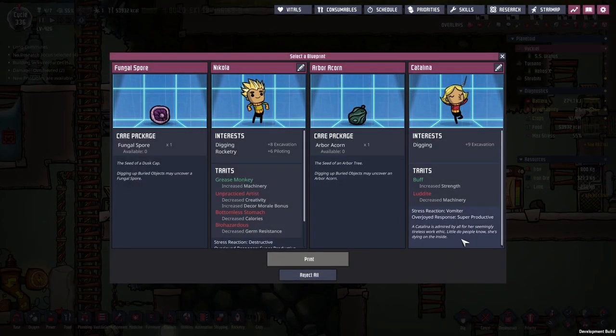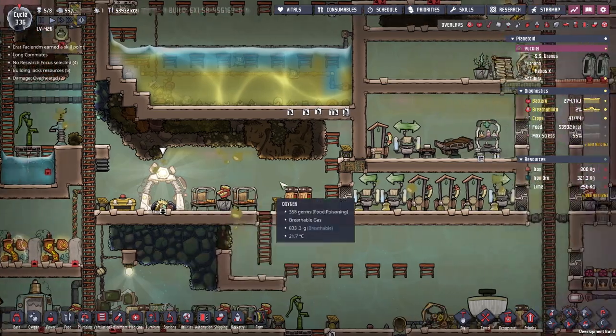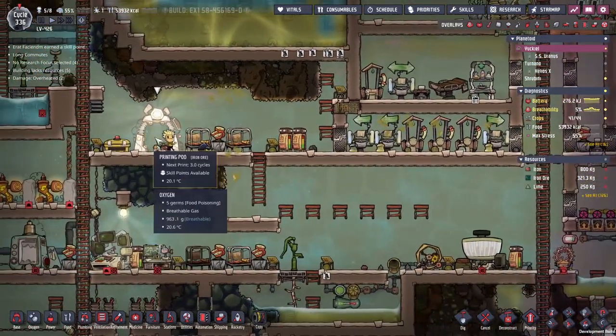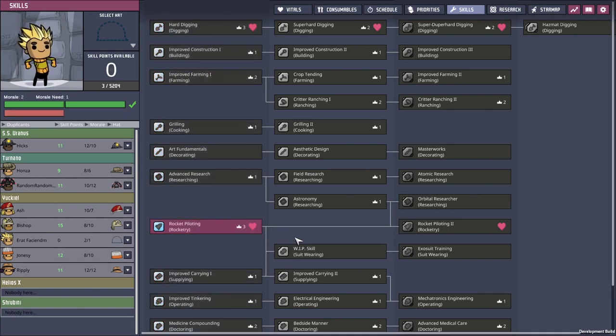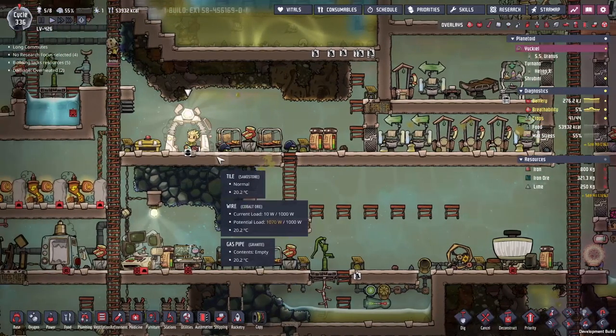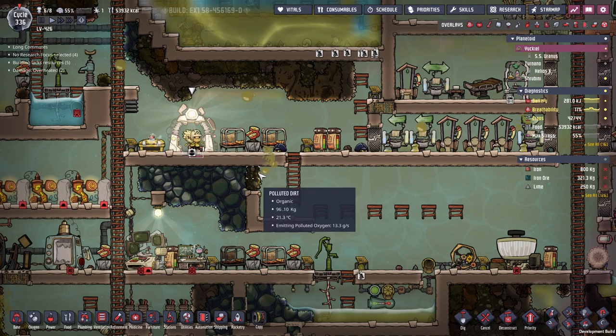It's time to choose a blueprint and get ourselves a new duplicate. That's right - I promised a viewer that they could be on here and I haven't done it yet because I was really scared I was going to kill them. But now's the time. Eret Faciendum - I think that's how you're supposed to pronounce your name; I might have got that wrong, and I do badly apologise. We need to give you some skills before we send you anywhere - rocketry all the way, because you're going to be our next coloniser.